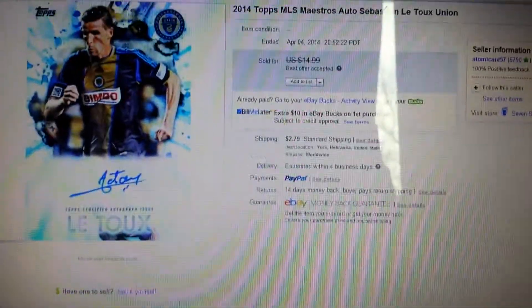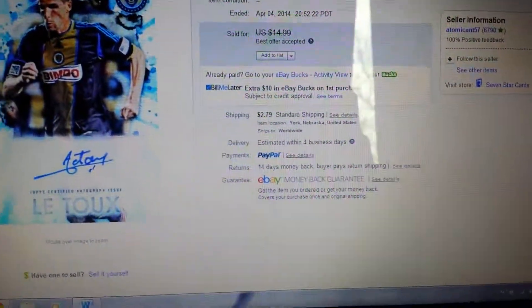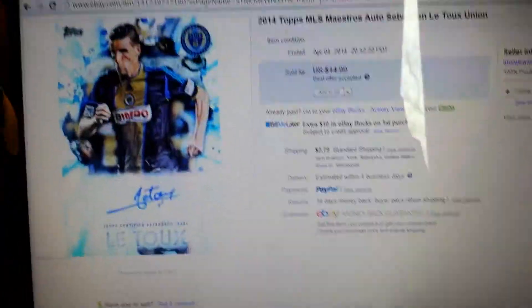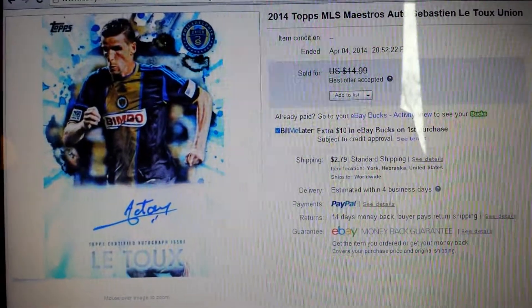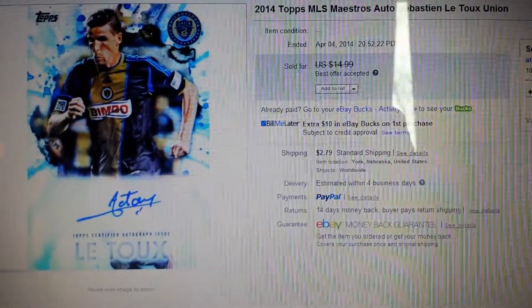These are stuff on here that I don't currently have right now with me down here, but I also have two things that I do have. These cards already came in, I just don't have them with me right now. So yeah, I got this 2014 MLS Litu Auto — fell at Best Seller Accepted — got it for $10. Next, got this Andrew Wenger Blue Parallel. It's numbered 50 out of 50.